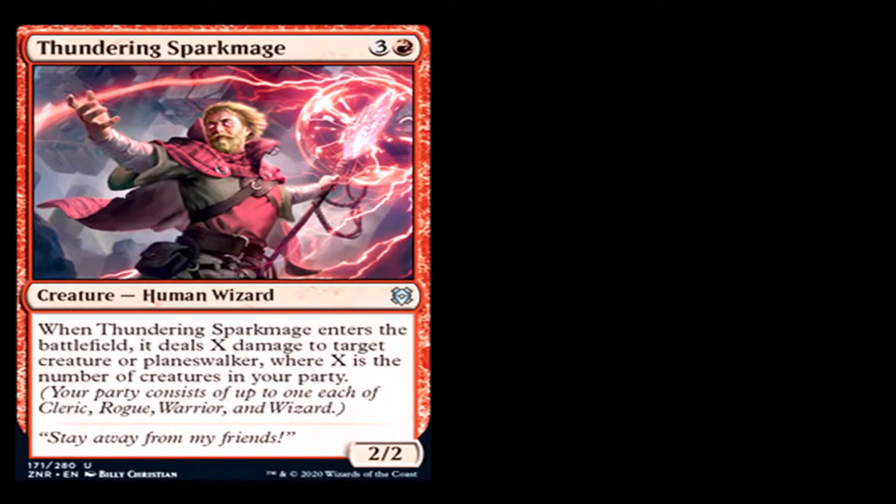Thundering Sparkmage: 3 generic and a red for a creature — Human Wizard, uncommon. When it enters the battlefield, it deals X damage to target creature or planeswalker, where X is the number of creatures in your party. It's a 2/2. Kind of bad — by itself it will deal only 1 damage, so kind of bad.